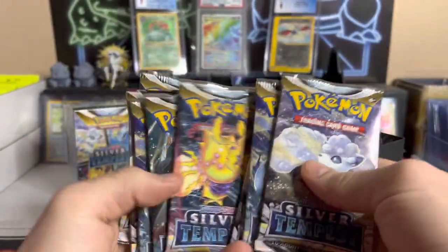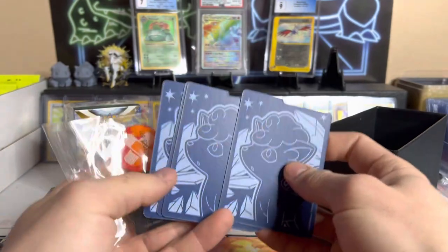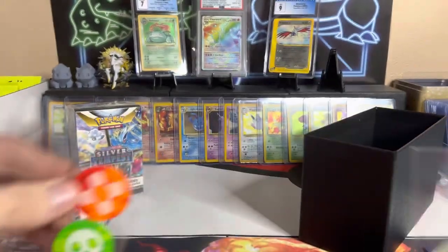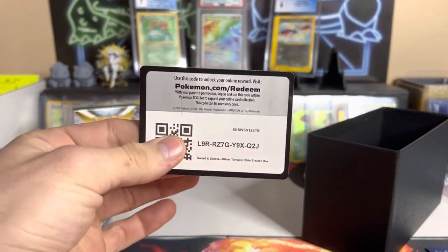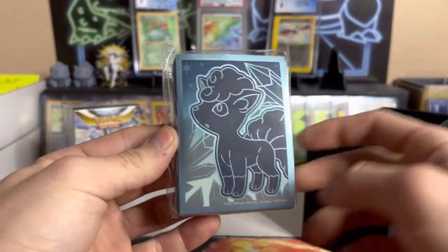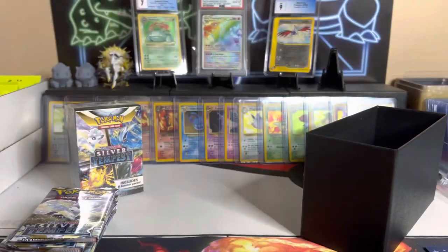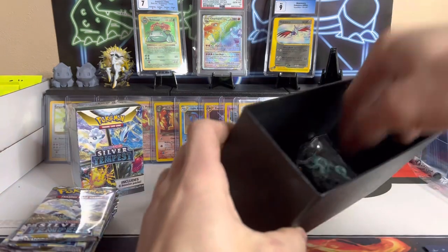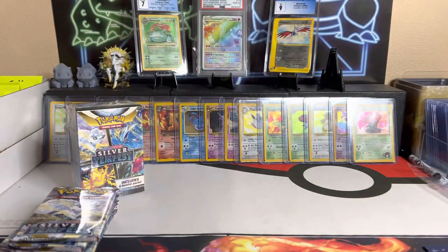We're focused on these eight packs right here — one, two, three, four, five, six, seven, eight. We got our dividers; I love that Alolan Vulpix is on here because she's super cute. We obviously have to get a V-star marker, some condition tokens, sleeves — I really like the color on these compared to regular black. And everyone's favorite chunk of energy. I think it'd be hilarious if they started randomly throwing good cards in these energy bricks and everybody just throws them away. The dice look really good too.